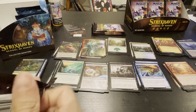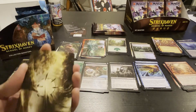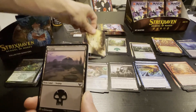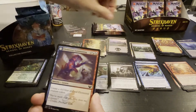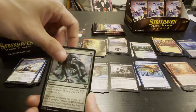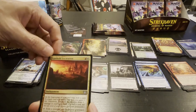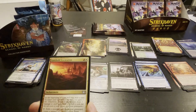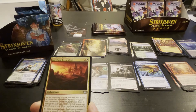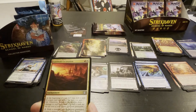Getting towards the end — got one more of these, then collector booster after that. Three more regulars then the last collector booster. At the beginning of your end step, mill a card — if it was a land card, you gain one life; otherwise it deals one damage to each opponent. Exile a creature card from your graveyard, create a tapped three-two red and white spirit creature token.